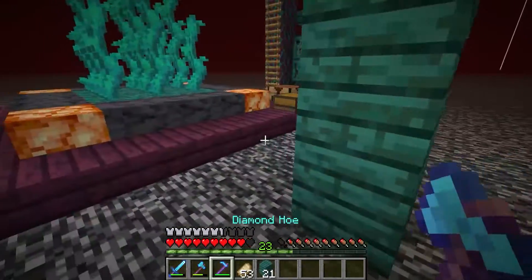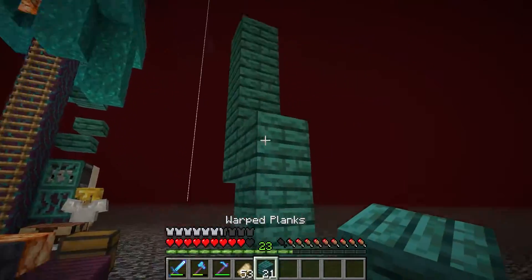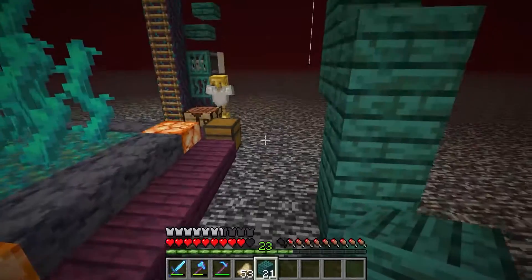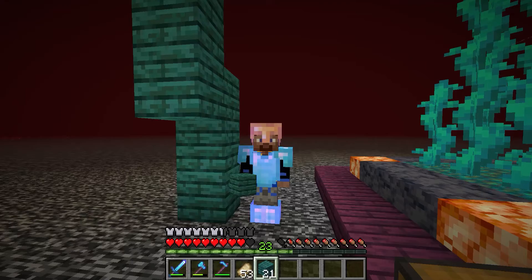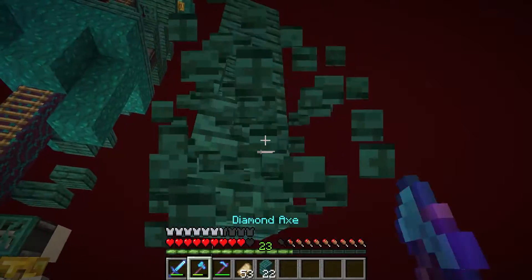There is another option where we can throw it through lava, then hit a block, land in the lava and hold the space bar. But then we'd have to use a whole bunch of fire resistance potions, and I don't feel like doing that right now.